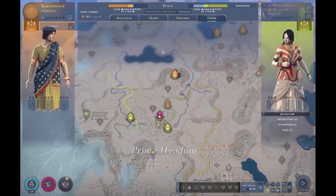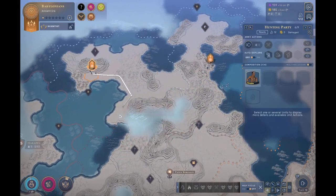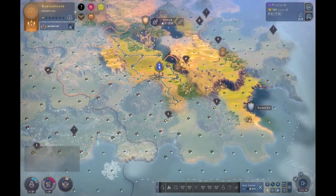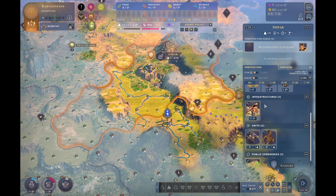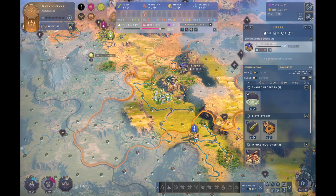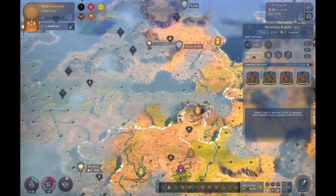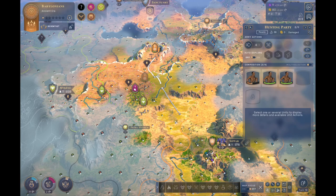Oh, there's the Nubians over there. Trade, trade — lots of trade going on. Trade cost us nothing to set up. We can push grievances and such later. These northern locations are being picked up by the Harappans — that's very aggressive settling. Oh sweet, we've got a curiosity, so now we can set up the cursor outpost into a proper city. This is Sipar — put it on the expert policy, put people on industry to start with, buy the potter's workshop.